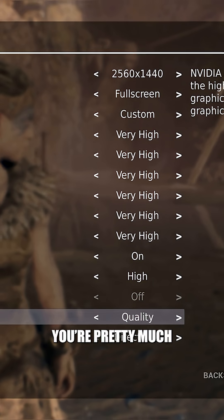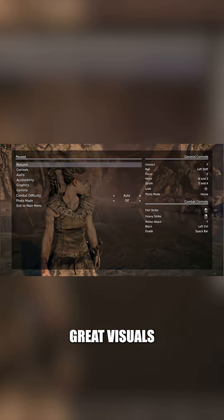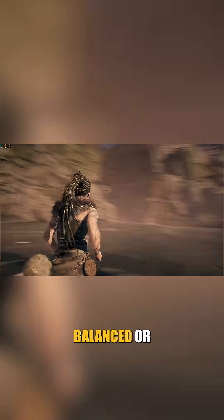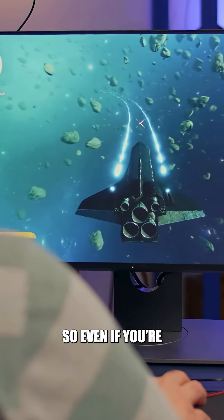At Quality, you're pretty much playing at around 1600 to 1800p, which gives you great visuals as well as a small performance boost. Now, if you use Auto, the game usually picks Balanced or Performance depending on your hardware and frame rate.